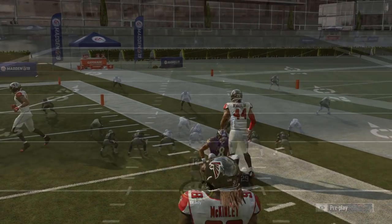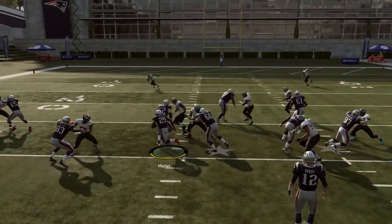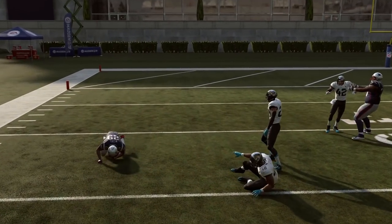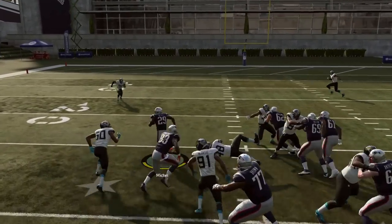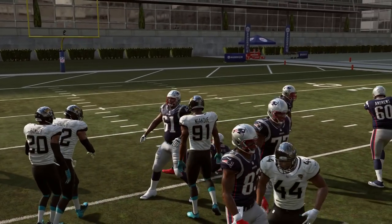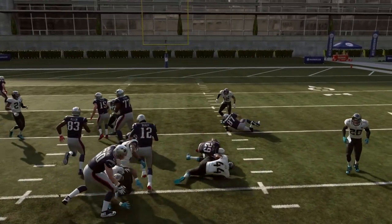At number three, I have the gun A slot offset inside zone. Inside zone this year is still a very good run — it was crazy good in Madden 16, easily the best run in the game in my opinion. This year it's toned down a little bit, but it's still very effective, especially out of a formation like gun A slot offset where you get a tight end on both sides of the line of scrimmage.